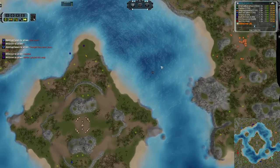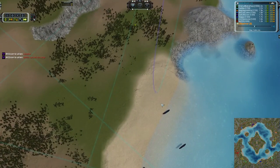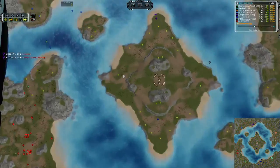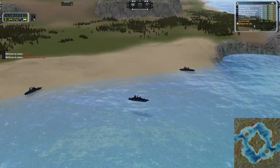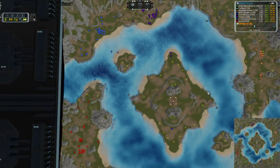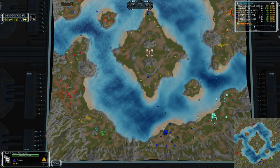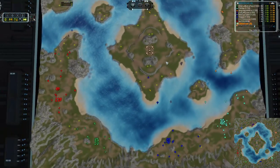It looks like we have an early drop coming — this is going to be for Swiss Cow, he's going to drop right here and snag those wrecks. Excellent play. There are 3 frigates on each side over here as well — those look like UEF frigates — and it looks like we're going to have a drop coming in from Teague to secure this beachhead right here.